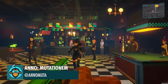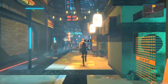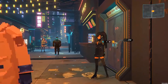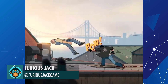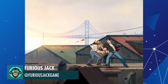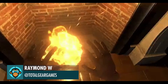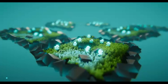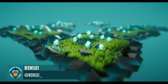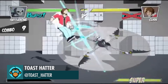No time for a drink today, Bobtender. We Have Business to Attend to by Anomutation. One of the Basic Combos by Furious Jack. Dogs and gaming are awesome by Raymond. Islands by Renzi. Rattlebone has been given a cinematic start-up to his new super by Toast Hatter.